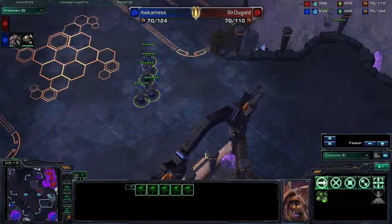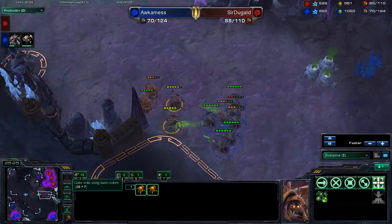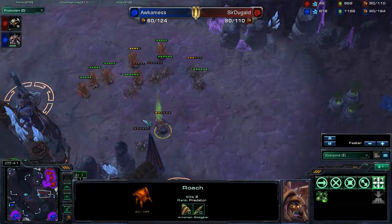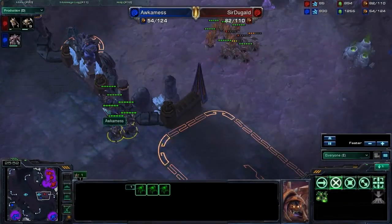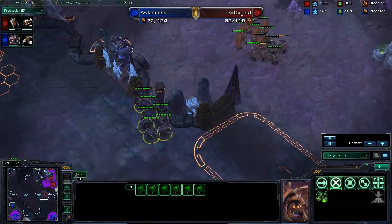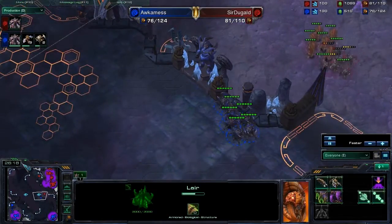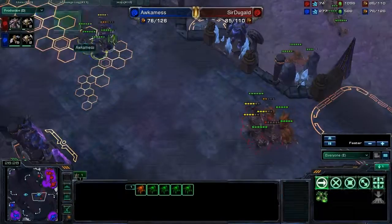Occamness comes out with more roaches heading up the right side. Neither side is controlling their army too well. Finally the other forces of Sir Duggald come in and clean up. Occamness is not done — he keeps sending more forces in. Big forces coming out for Sir Duggald while Occamness awkwardly sits with his roaches and takes another expansion to finally put his drones to work. The drone count: Occamness is ahead 38 to 30, 26 minutes into the game. Typically you want a lot more drones than that, but there's been a lot of action.